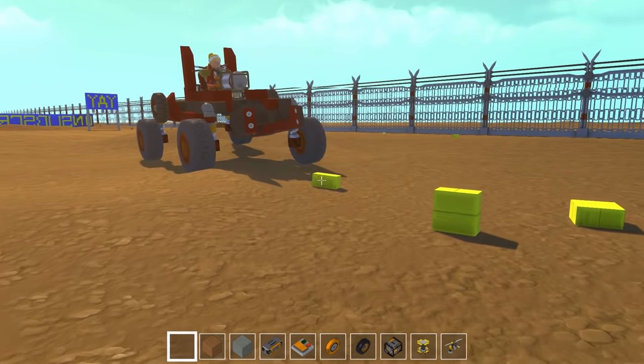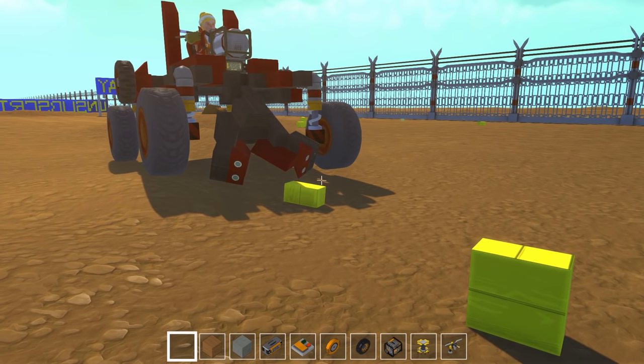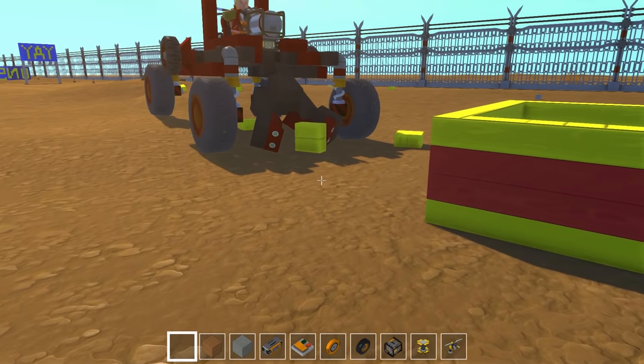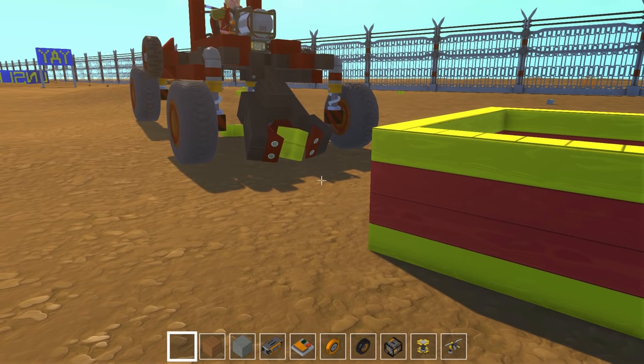First block attempt. The pincers are out. Those pincers are nutty looking. Did you practice with those? No. Went over the first block, going for the bigger block. The bigger the block, the bigger the points.